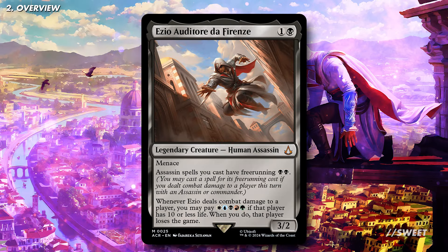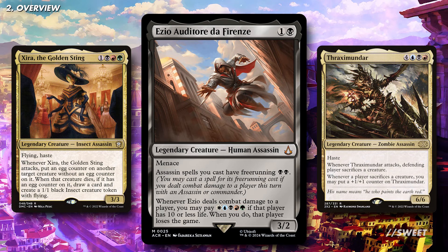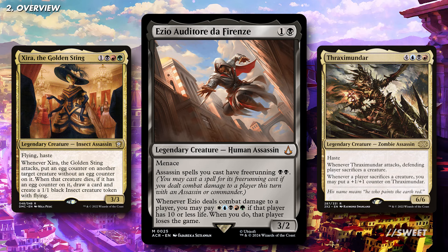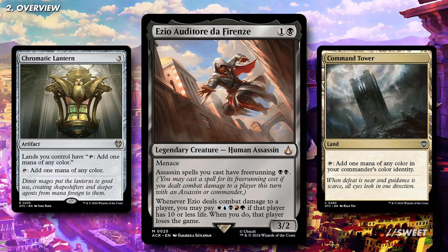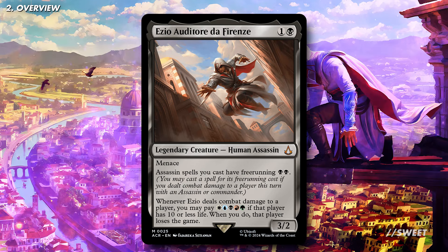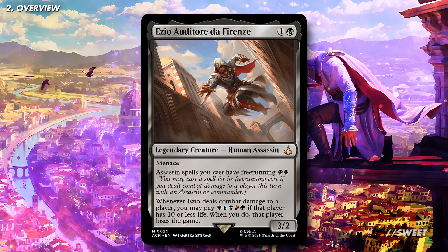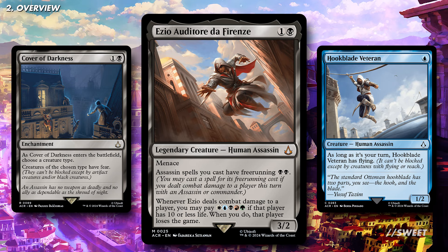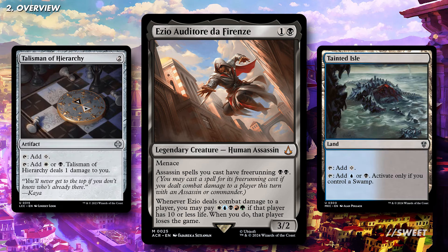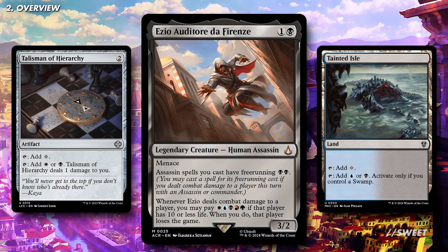As Ezio is a 5-colour commander, thanks to that activated ability, it means we can run every assassin that we want, which is truly awesome. The top ability of Ezio, however, means importantly we don't have to pay 5 colours to cast those creatures — we only need to pay black black. This makes the mana requirements so much better and means we can put it together on a more reasonable budget. All we have to do is have ways of making our assassins unblockable and have a bunch of black mana available. This is sort of a mono-black deck that's splashing the other four colours, and the fact that Ezio is only 2 mana to cast means we can easily have access to it whenever we need it.